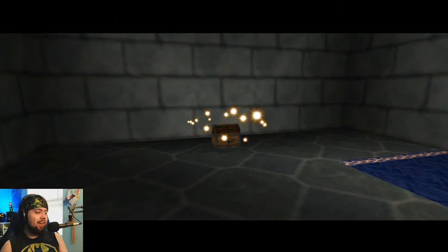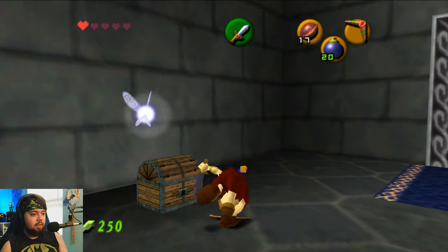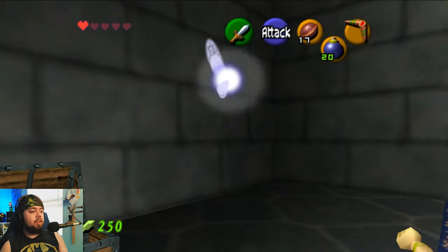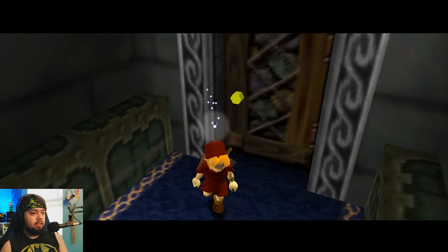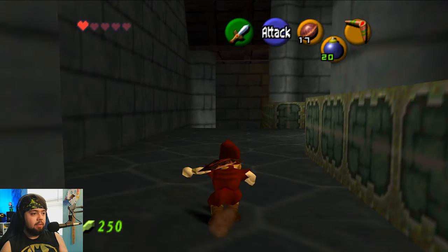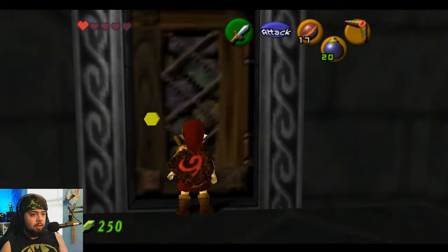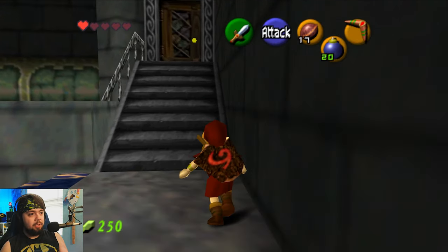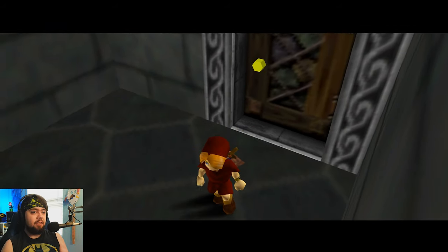That wasn't good but it killed the skulltula. Is this our key? We haven't got any keys yet — just bombs. The other door over here is a key door, so I think we do have to go into the transition area to get through that door and come back. That's where it got confusing. We have one heart left — good thing we grabbed a fairy last episode.